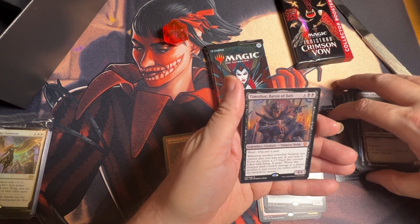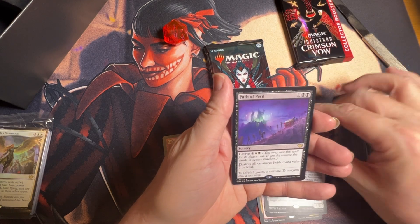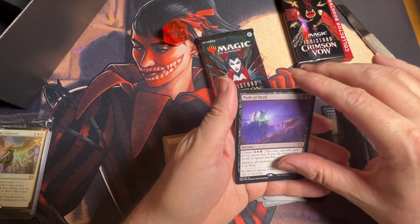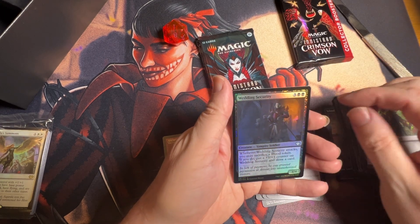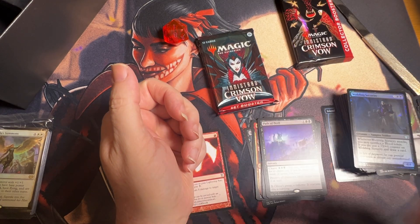There we go — we got a vampire noble mythic, that's fun! Then we got a Path to Peril, so that is a neat rare. Then we got a common foil, and then we have an ad for Arena — yay.